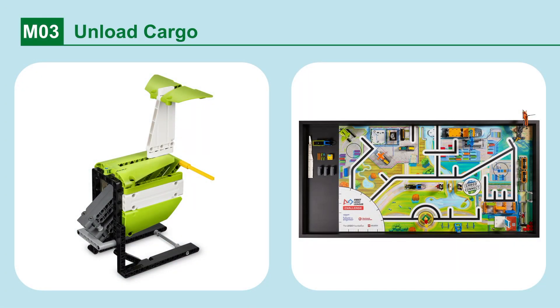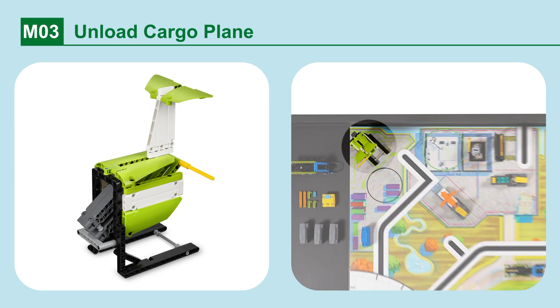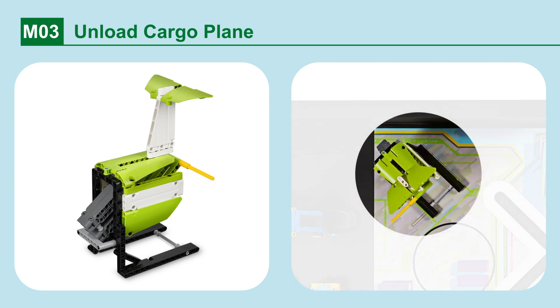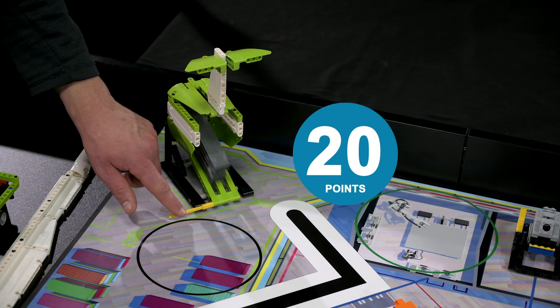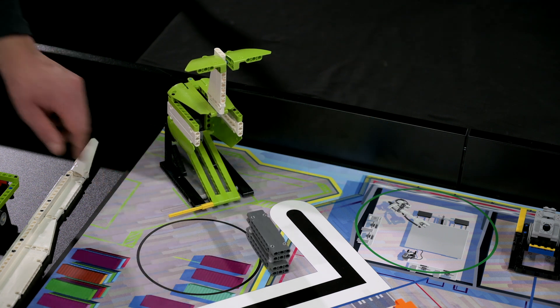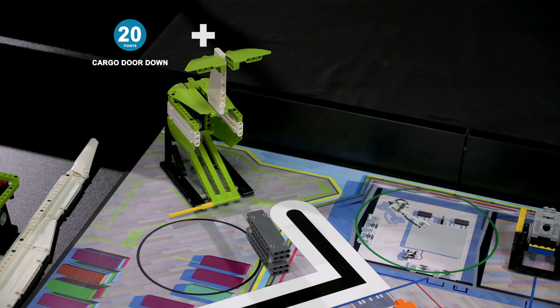Additional points are scored if the container is closed and completely full of contents. Mission 3: Unload Cargo Plane. Unload the cargo plane and send the container on its journey. Points are scored if the cargo door is lowered and rests completely down, touching its black frame, and the container is completely separate from the plane.